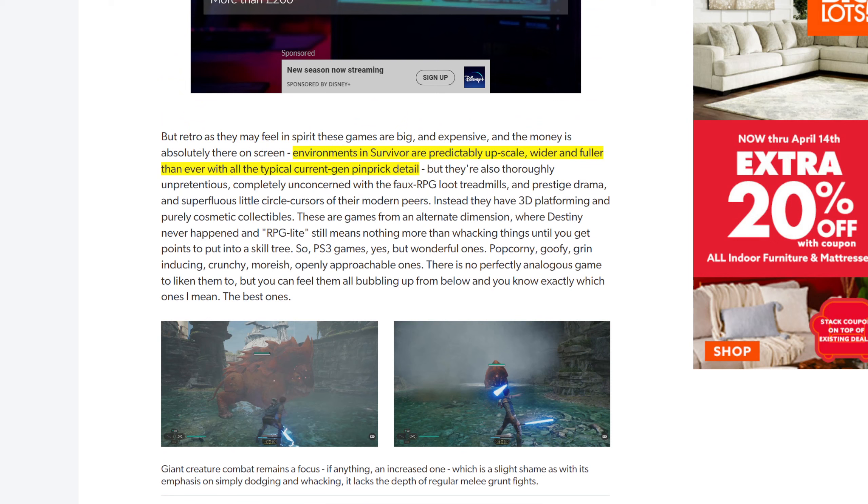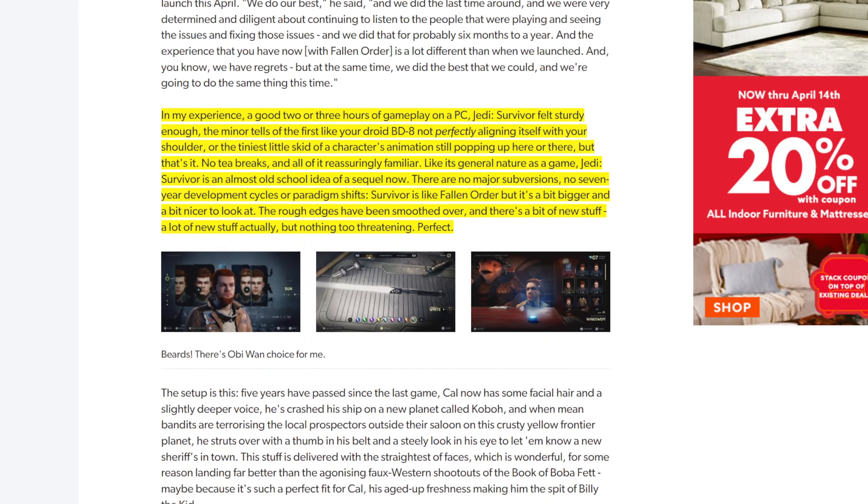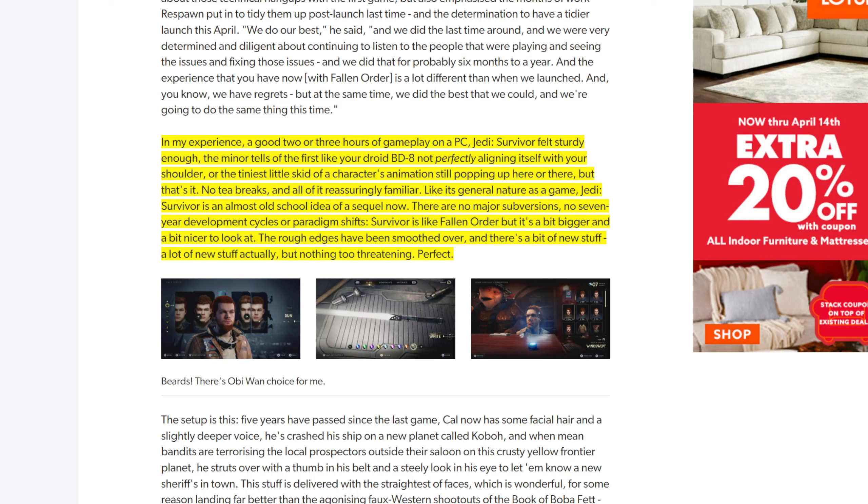This first article says the environments in Survivor are predictably upscale, wider and fuller than ever, with all the typical current-gen pinprick detail. In their experience with a good two or three hours of gameplay on PC, it felt sturdy enough. The minor tells of the first game — like BD not perfectly aligning with your shoulder, or the tiniest little skit of character animation still popping up here and there — are mostly gone. All of it is reassuringly familiar. Its general nature as a game is almost an old-school idea of a sequel. There are no major subversions, no seven-year development cycles or paradigm shifts. Survivor is like Fallen Order but a bit bigger and nicer to look at. The rough edges have been smoothed over and there's a lot of new stuff, but nothing too threatening.